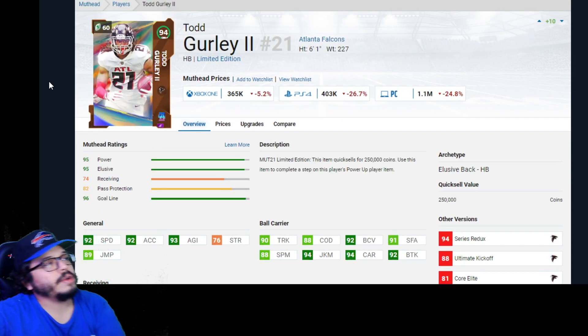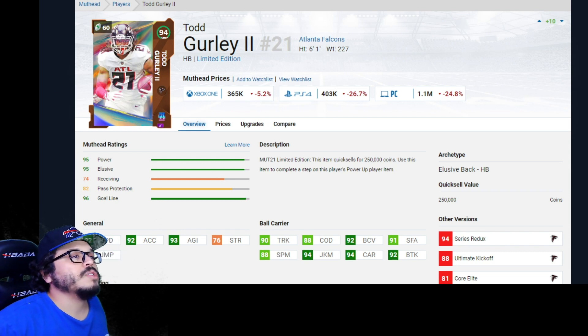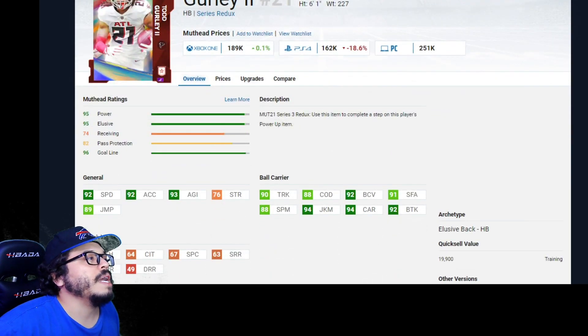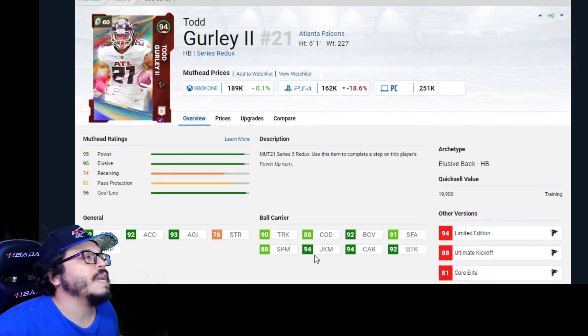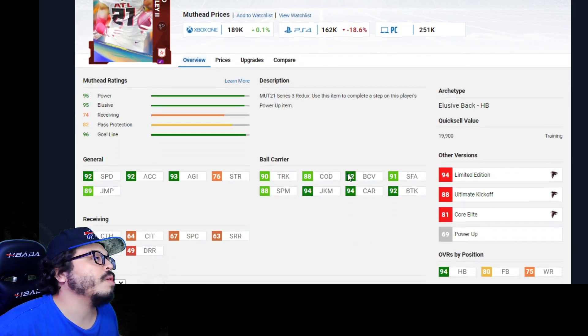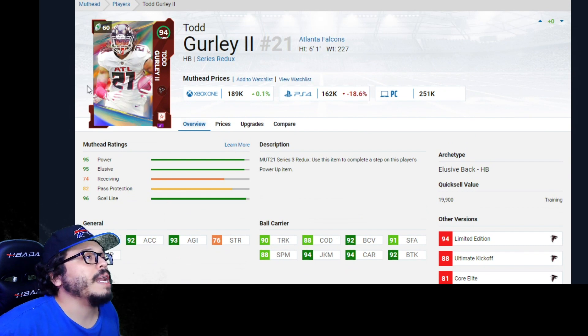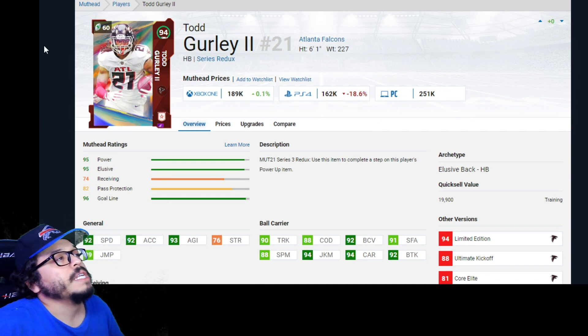Todd Gurley is the other running back option. You can get his power-up pretty easily in the store, and he does have a redux right now. Stats: 92 speed, 90 trucking, 88 spin move, 88 COD, 94 juke move — he's an elusive back archetype — 94 ball carrier, 94 carrying, 92 ball carrier vision. Not a bad option, especially if you're a Rams or Falcons theme teamer.